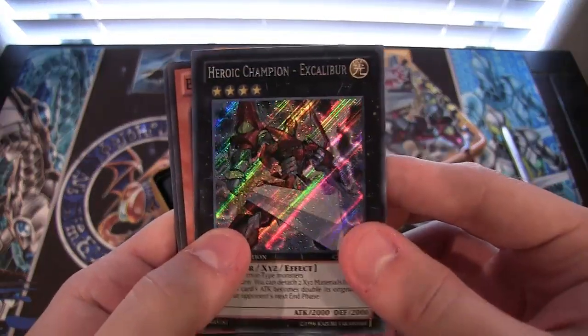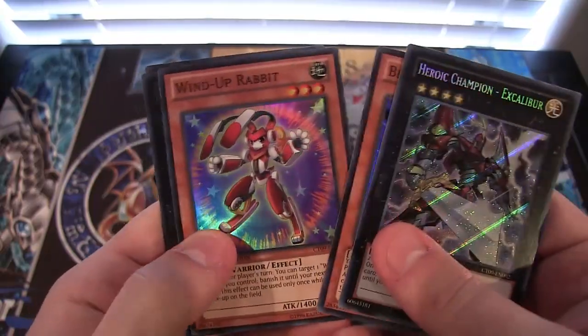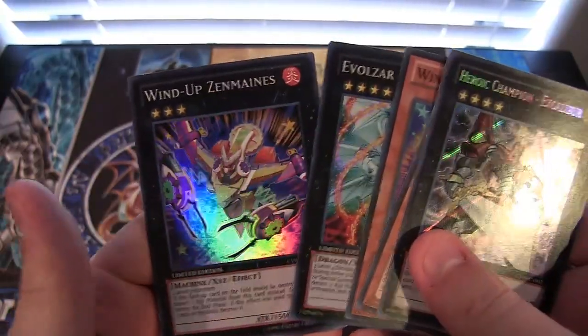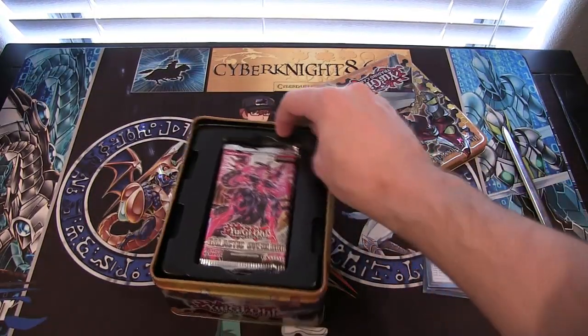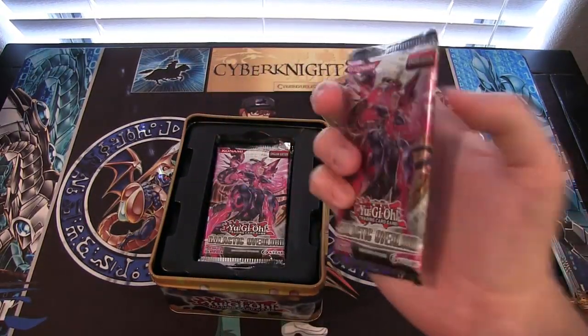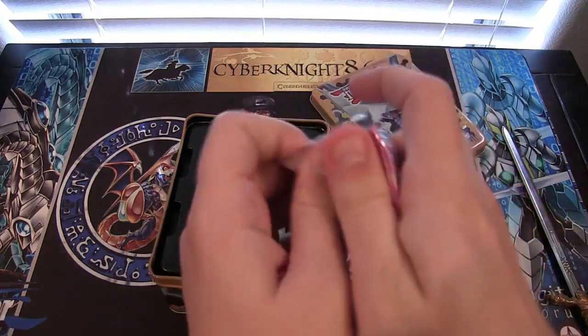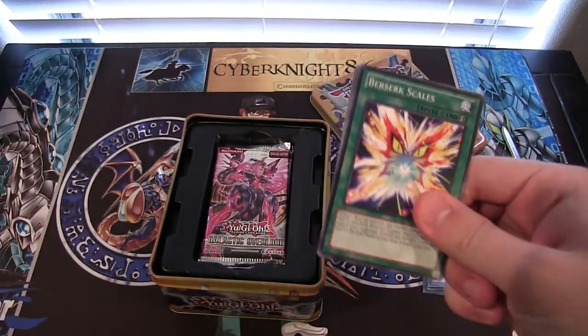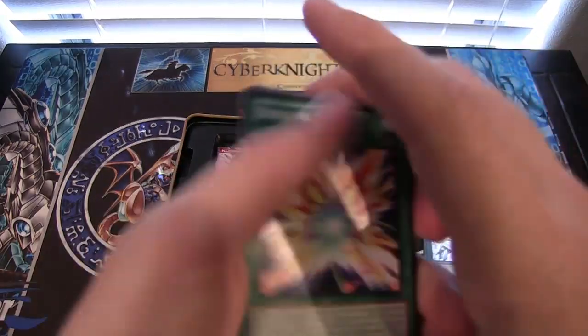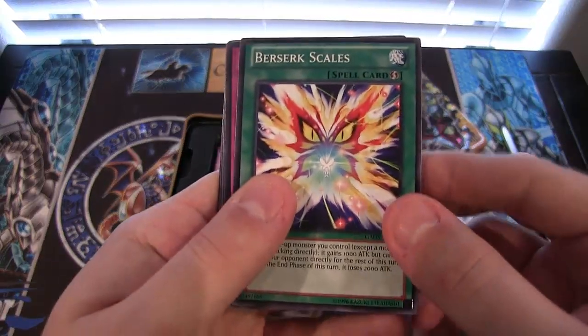Who would have thought being on the computer a lot and working on science stuff just really buffs you up, right? So we have Heroic Champion Excalibur, Blizzard Princess, Wind-Up Rabbit, Evil Sword, Logia, and Wind-Up Zenmaines as promos. Some good promos — especially Logia, since Evil Swords got their new card, which is cool that they got that new support.